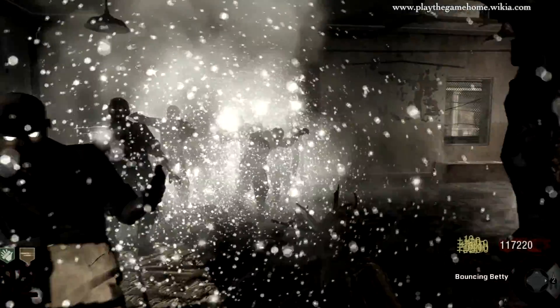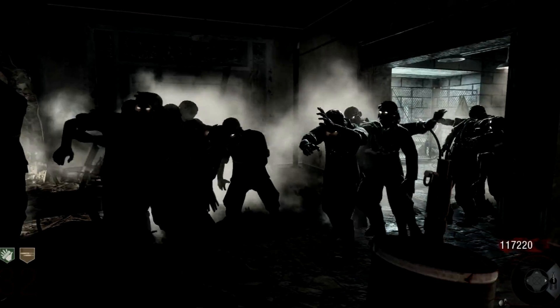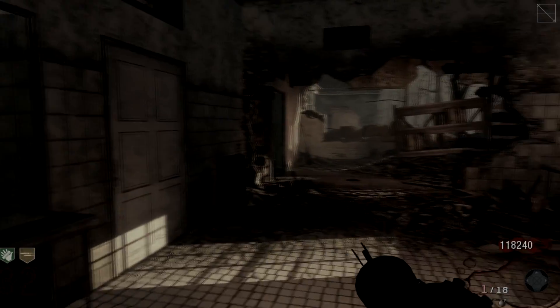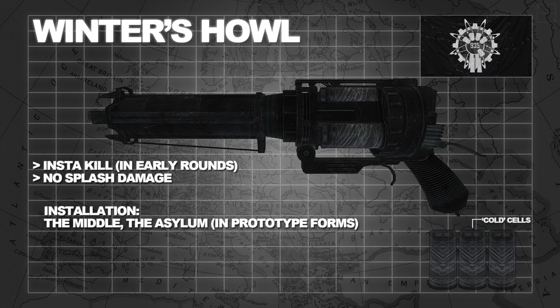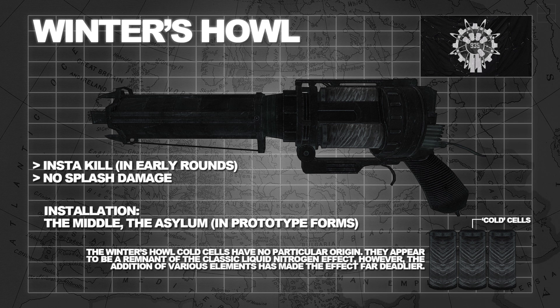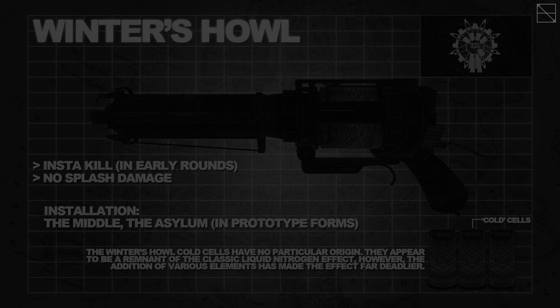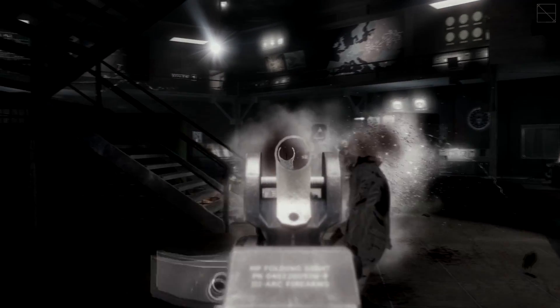It is clear, however, that the weapon is unfinished as circuitry is exposed — further potential may await us. There is no information available to explain the ammunition used in the Winter's Howl. The single most plausible idea is that it uses a version of liquid nitrogen infused with other elements to create a vastly superior killing effect.